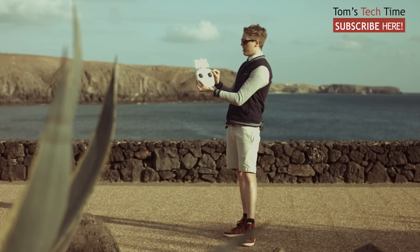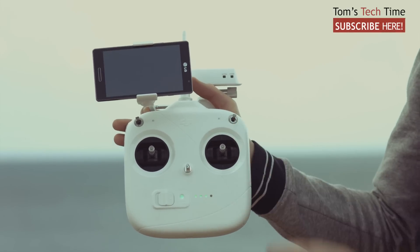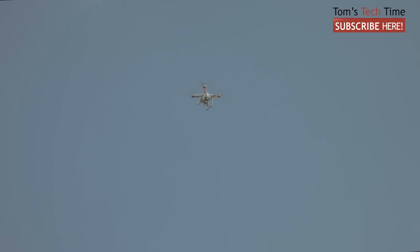So how do we do that? We take the throttle at the upper right hand side, push it down and pull it back up, and that already gives us full control back.